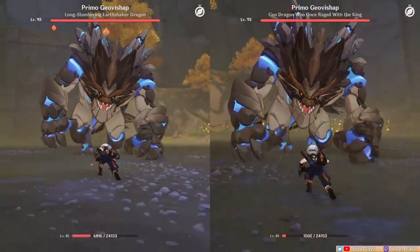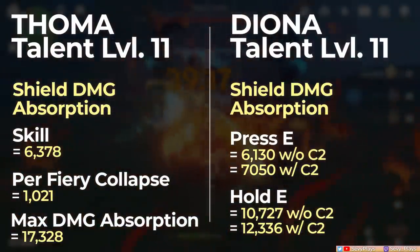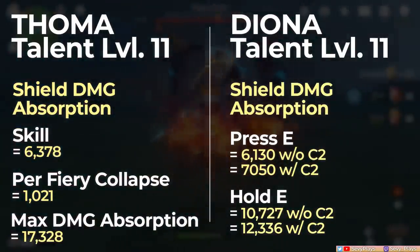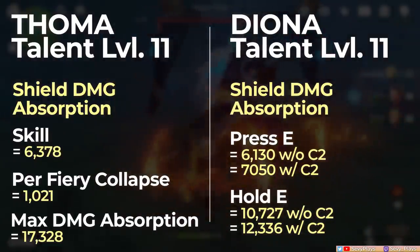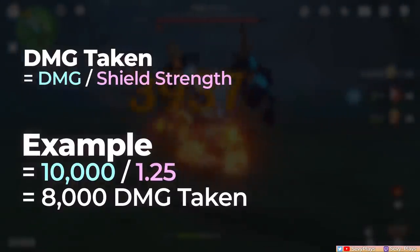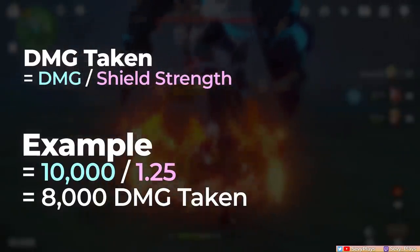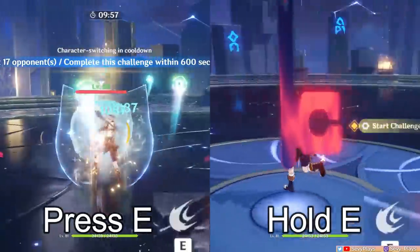Now let's calculate Touma's shield to its full potential by activating the burst, stacking his blazing barriers, and proccing the additional shield strength. Per tick of his fiery collapse, 1,021 damage absorption is added. The max damage absorption is 17.3k, which is much higher than Diona's when fully achieved. We should also consider Touma's 25% shield strength from his passive talent, which is a big help to reduce the damage the shield receives. For example, if he is supposed to take 10k damage, a 25% shield strength will reduce it to 8k instead.